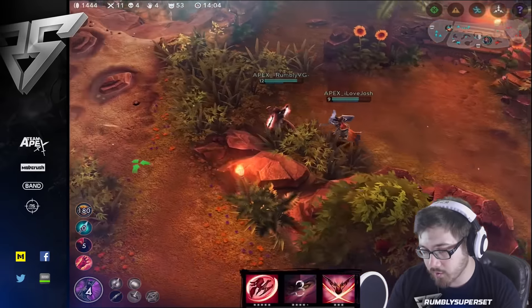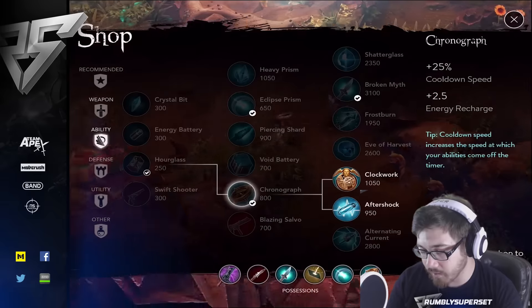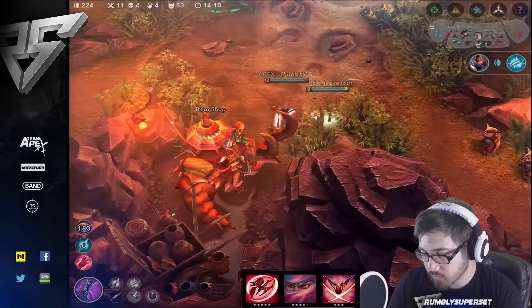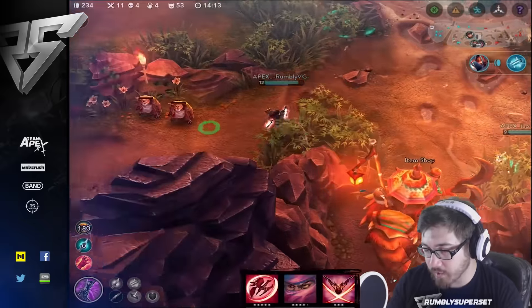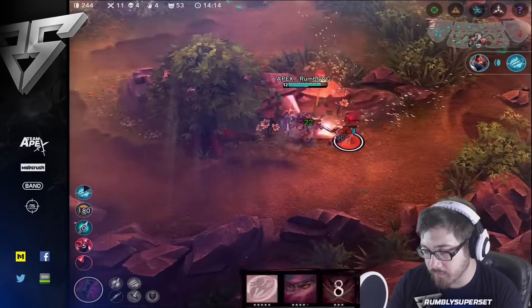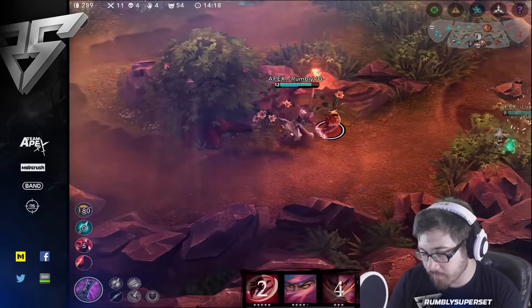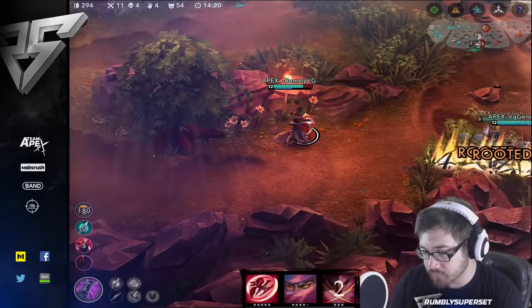Heading back to shop — we should be able to afford our Aftershock now, so we'll pick that up. Probably get some defense now. I think we're good on damage — we just need the ability to survive. Having a reflex block wouldn't be a bad thing either.